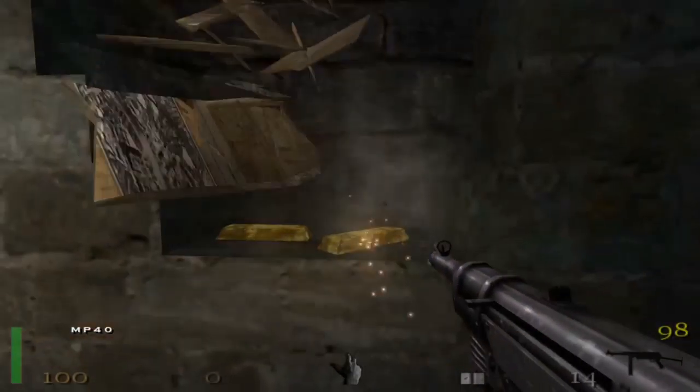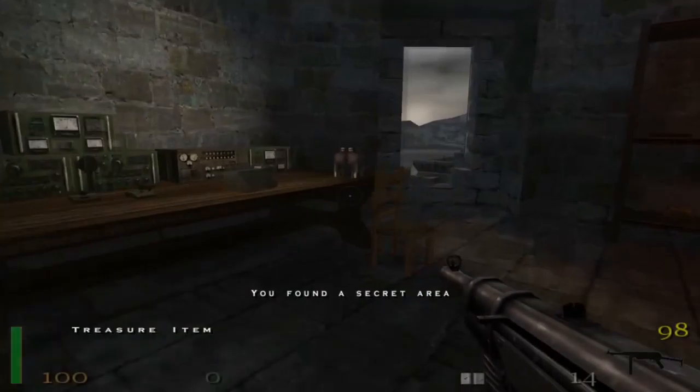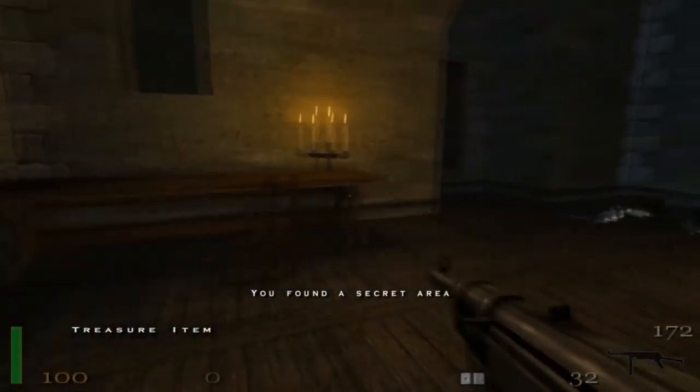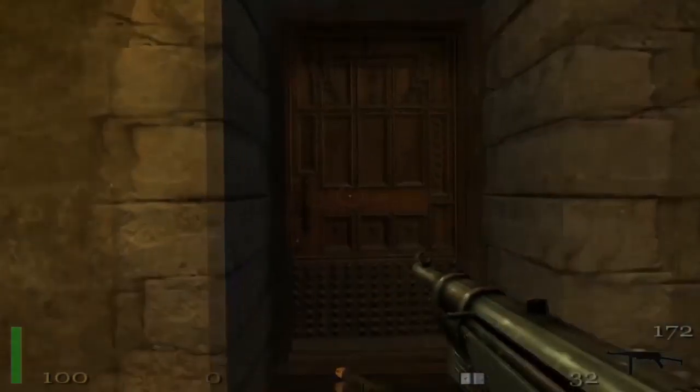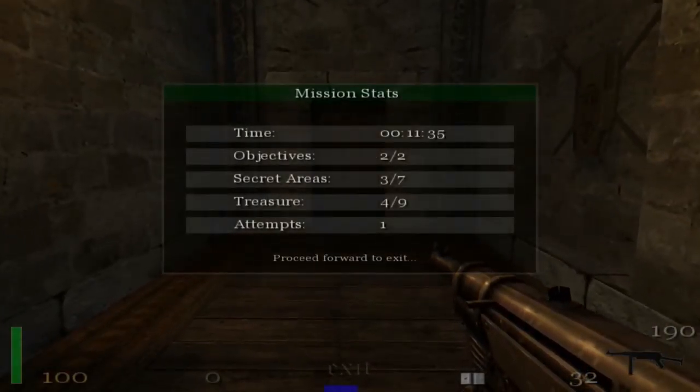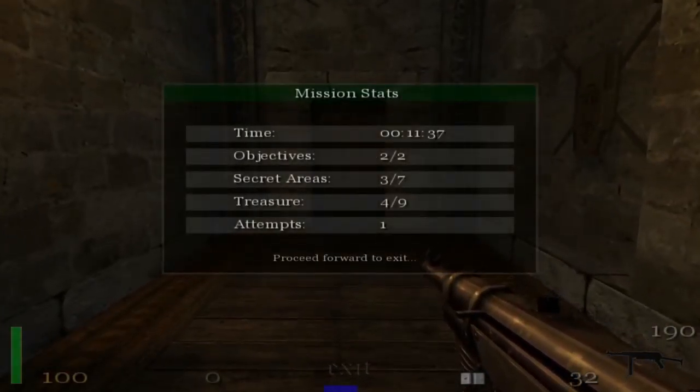I guess Wolfenstein improves with age. Before it slips my mind, let me mention the gold — it really serves no purpose. Do you get anything special for collecting gold? No, you don't. So in one aspect, the gold is just a waste of time. On the other hand, searching for the gold encourages exploration. The gold does serve a purpose — the stats at the end of the level tell you how many pieces you found, but that's it.